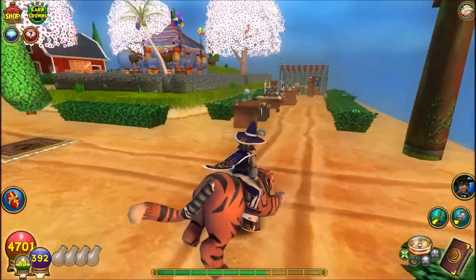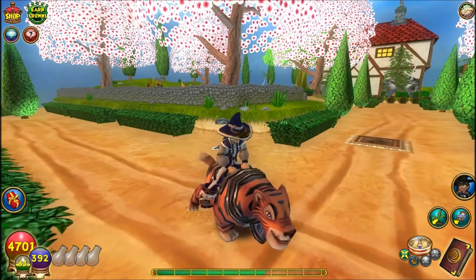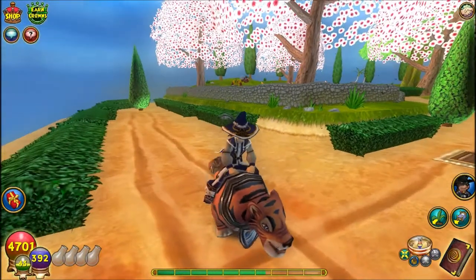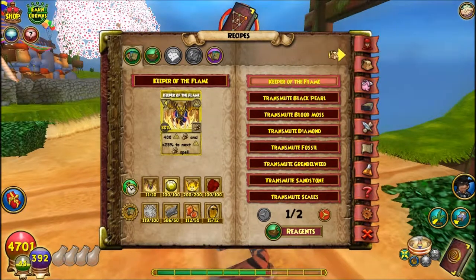I'm just extremely lucky right now. I was actually planning on logging off because I'm kind of tired from questing. I had some gold from questing with my Storm so I went to the Bazaar, and there were 500 Sunstones. Obviously it went out real fast. Amber you just get from farming Tartarus.